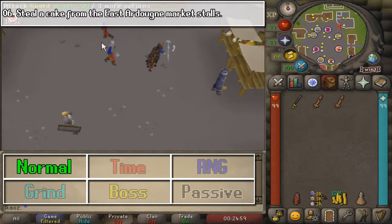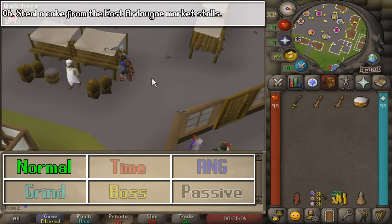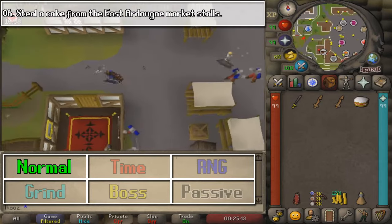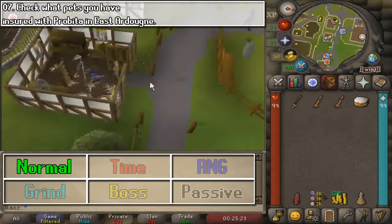For the next one, we are going to quickly steal a cake. This is the reason why you need 5 Thieving. And once you steal it, that's pretty much it. This one is kind of weird — I think you need to specifically steal a cake and not bread. If you steal bread, that's not going to count.